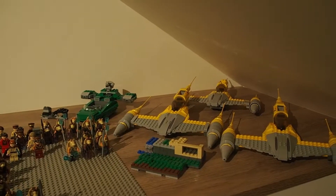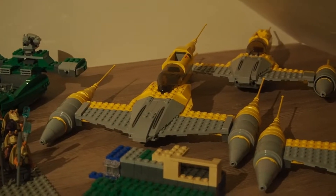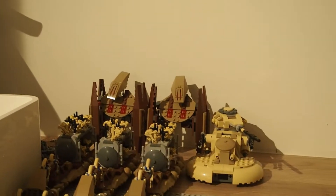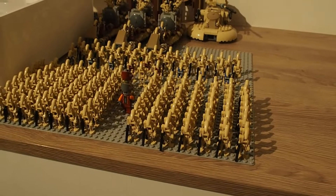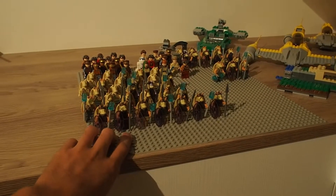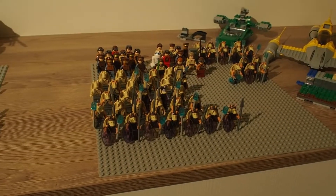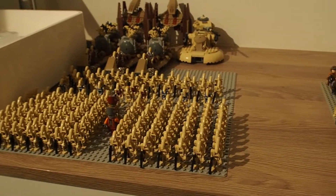Like you probably saw in the haul video, we also got a third Naboo Starfighter and a second Vulture Droid. So that's pretty awesome. The minifigs are still here. We got some more Gungans coming in soon together with some Kaadu — those animals they ride on. So those will be in the MOC too, but that's for a future episode of Building Naboo.